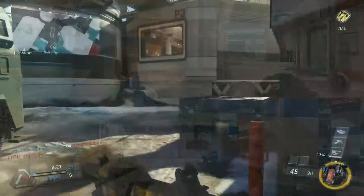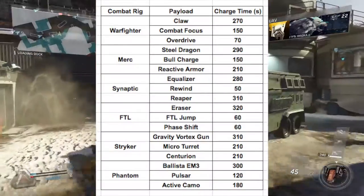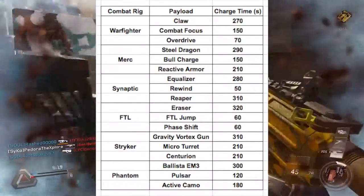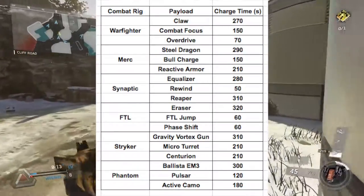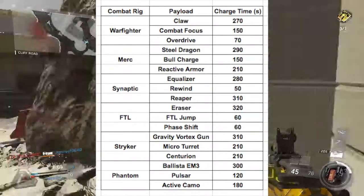I'm going to put them all on screen in a chart. For the Warfighter Combat Rig: the Claw charges in 270 seconds, Combat Focus in 150, Overdrive in 70. For Merc: Steel Dragon in 290, Bull Charge in 150, Reactive Armor in 210. For Synaptic: Equalizer in 280, Rewind in 50, Reaper in 310.